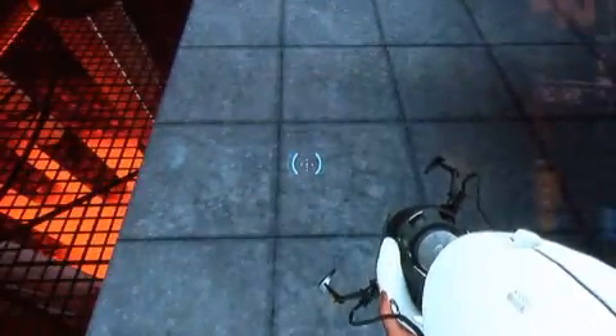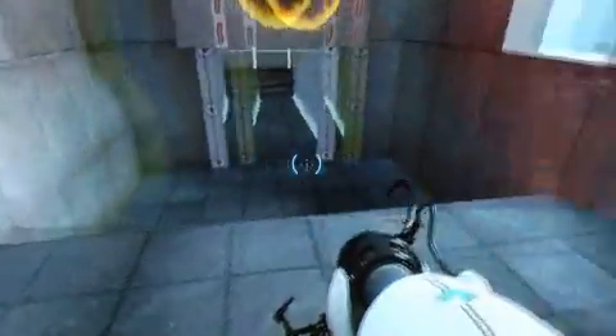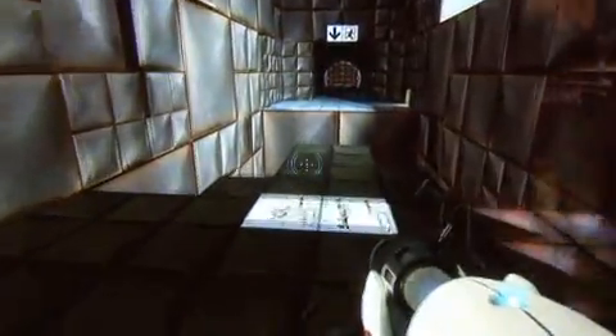You can see that there is one portal open and you can open the second one. By jumping through the second portal which was placed higher, you were able to jump high enough to get on that ledge, and then you progress to the next level.